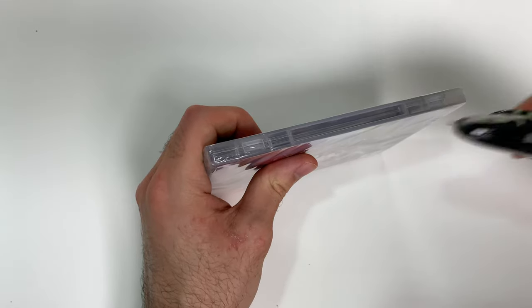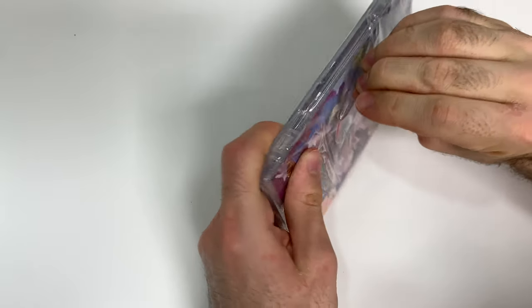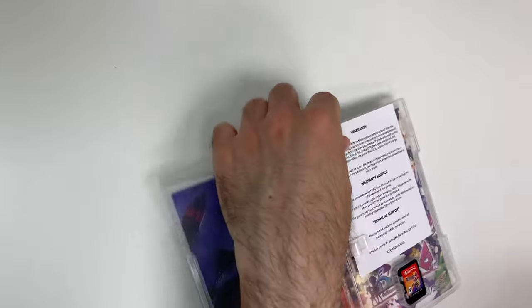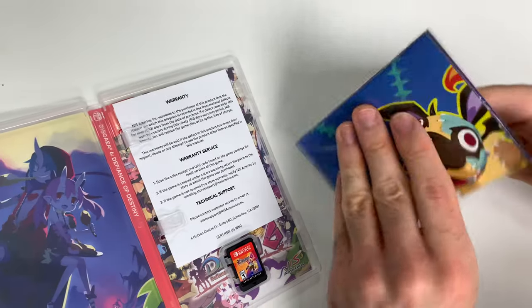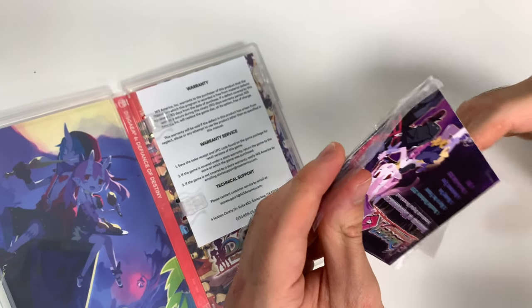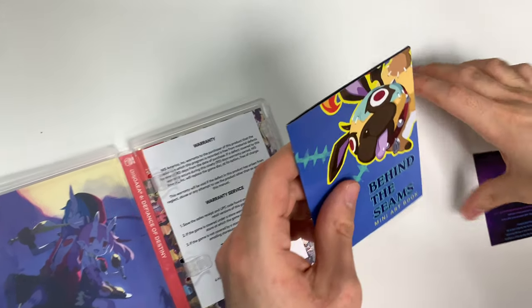Let's go ahead and open it up. You can see the game card on the bottom right. We have the art book, which I'll open right up for you, and this little warranty sheet. I'll start with the art book — we have some other little papers here too.